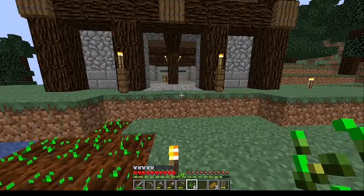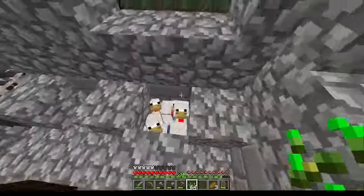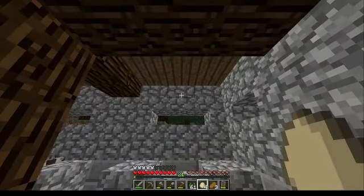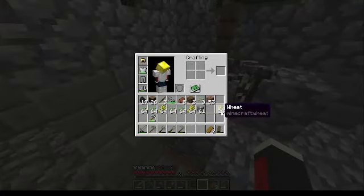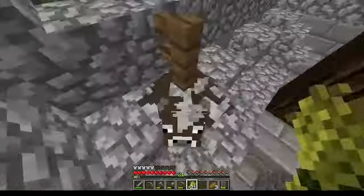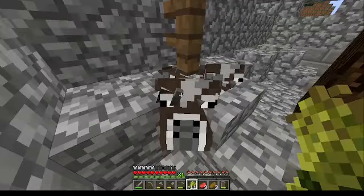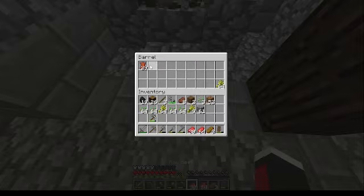And breed the animals. First up is the chickens — first thing I'll do is breed them, then get out the eggs and multiply them. Or not, okay. But the cows will definitely be multiplied. I realized belatedly that I should have turned down the creature noises. I find it good to stick some wheat in here in case I ever forget to bring some with me.